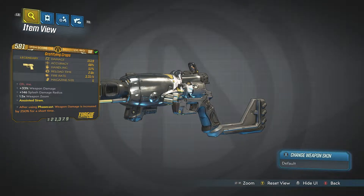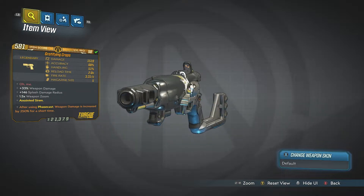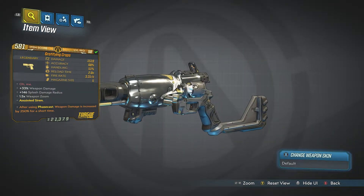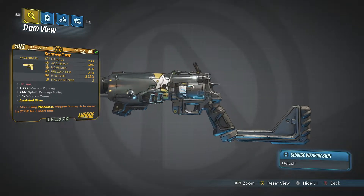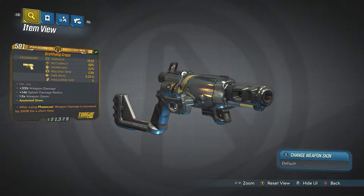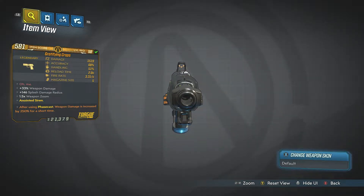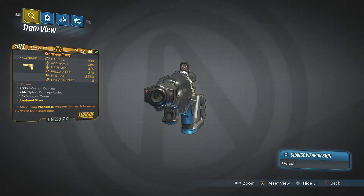Mine was anointed, dropped anointed phase cast 250 damage, which is quite cool. I do run a Siren as a main, so hopefully you guys get an anointed variant as well. I would have preferred just a normal action skill 100 damage one, but I can't really be choosy on this one. It fires pretty cool - it has a chance to fire multiple projectiles at once, causing quite a lot of damage, even without the anointed.